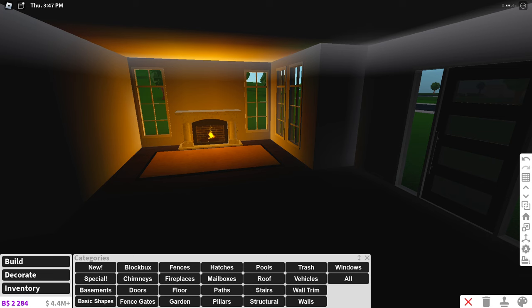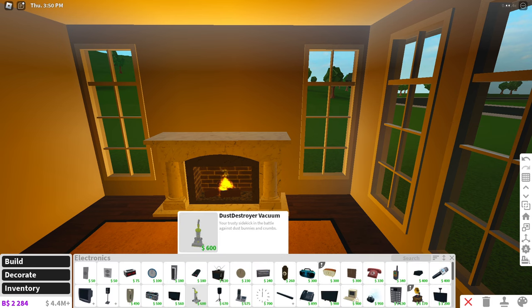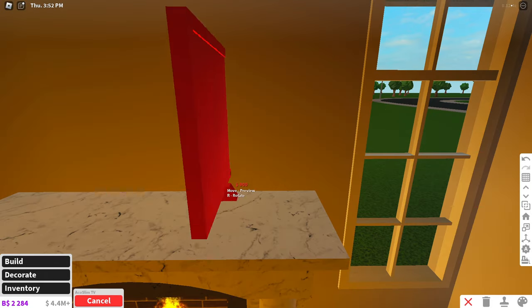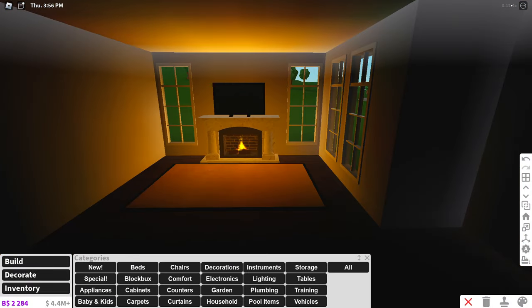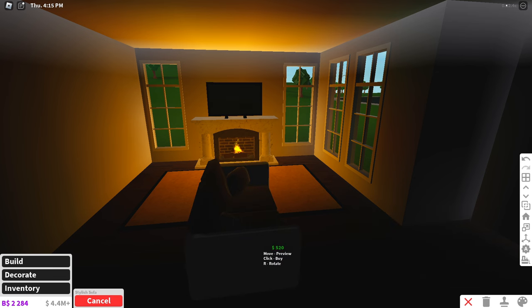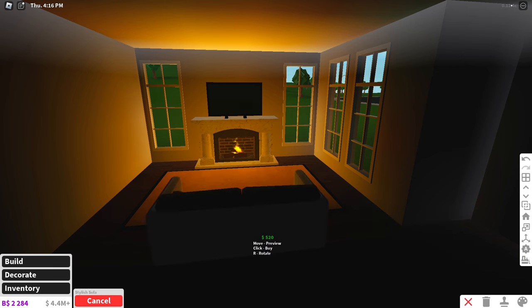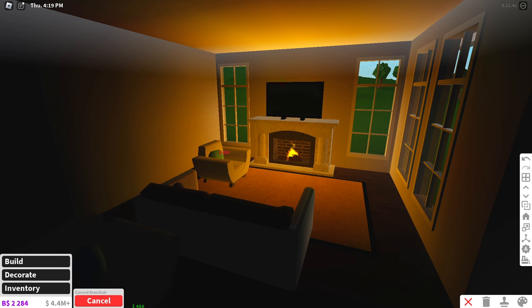Now we're in the house and we're starting to look at it — it looks nice. Let's put a TV on there. What people usually do is just start placing things down, which is fine, but then they don't work on color. Your color palette needs to be what's drawing people to the house. People just place items they like without thinking about how they work together — we're not going to do that.